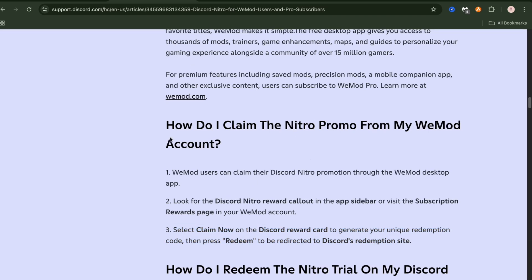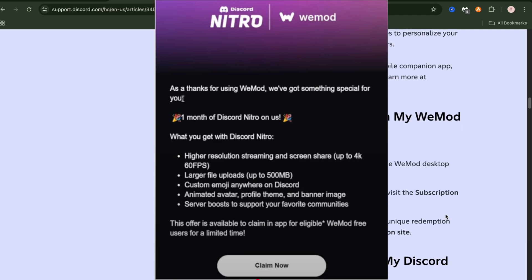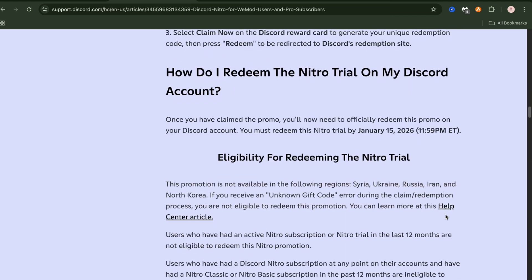Click 'Claim Now' and it will generate a code or a link that will give you free Nitro straight to your email. It should look something like this. To claim the free Nitro, your account shouldn't have had Nitro for the past 12 months.